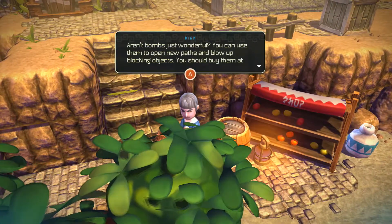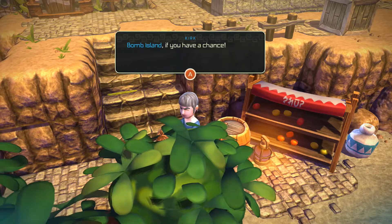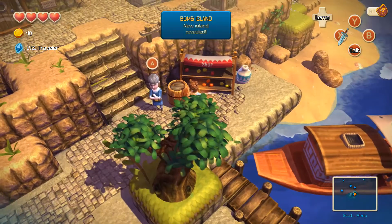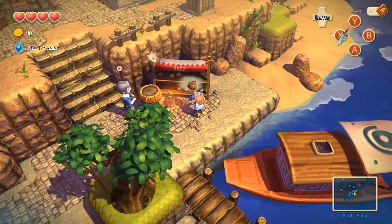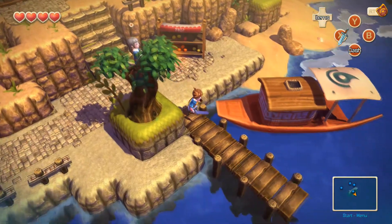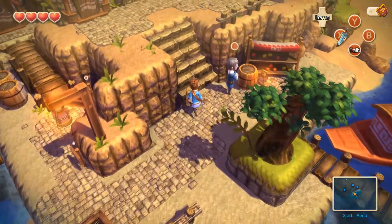Aren't bombs just wonderful? You can use them to open up new paths and blow up blocking objects. You should buy them at Bomb Island if you have the chance. New island revealed! That's great. Stop talking to me. I can throw that — this is a shop though. Can I buy stuff? No? Okay, whatever. Doesn't really matter to me.